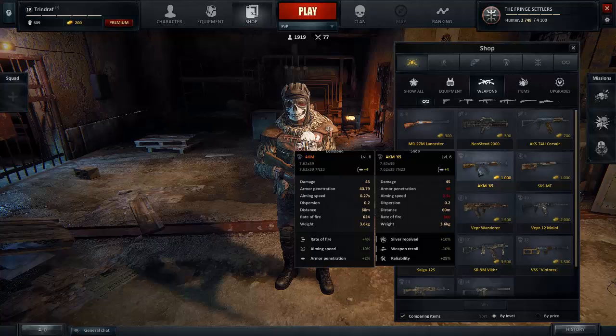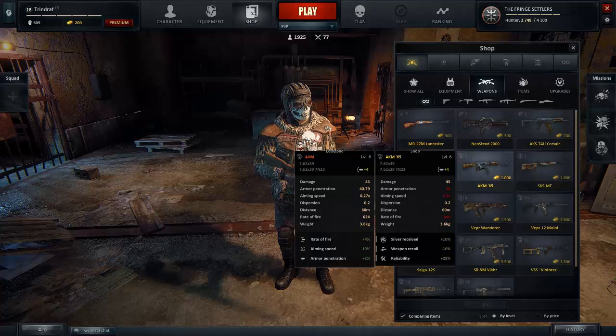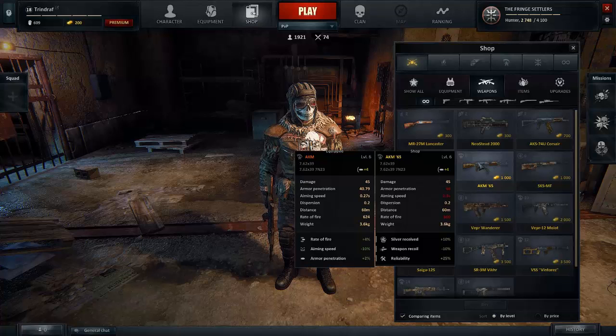To compare my AKM and the one from the shop — as you can see, the AKM from the shop is worse. Pretty much there is nothing better about it. You probably can get different perks on them, but if the ones shown are the perfect perks, then the shop version still falls short.